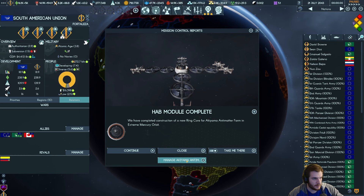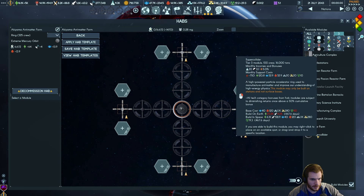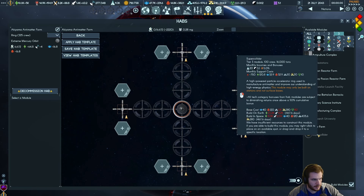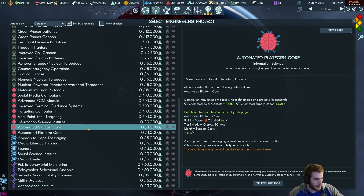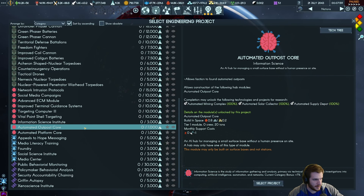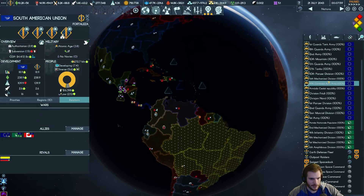The antimatter farm is now set up — I'm just going to keep building more of these. Let's spend the boost to do it instead — 6.1k for one of these and 2,000 boosts, sure. There's the command center. Let's work on some of these automated cores — it'll save us some research. Let's go back to Ganymede — I'm trying to decide what we're going to do for our existing outposts on some of these bases we have.